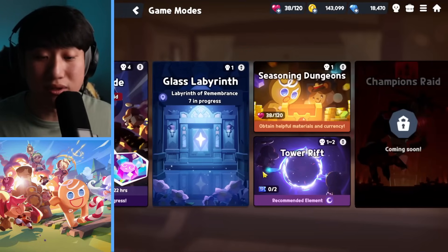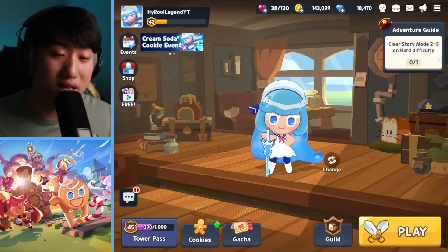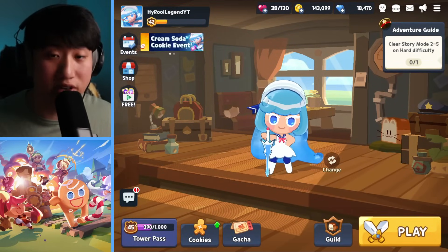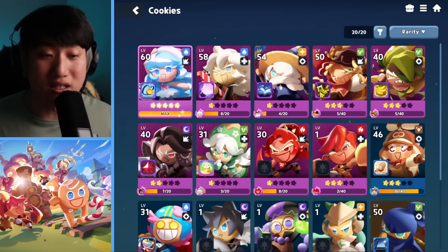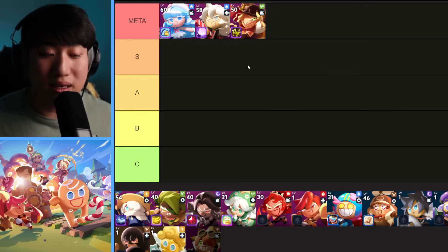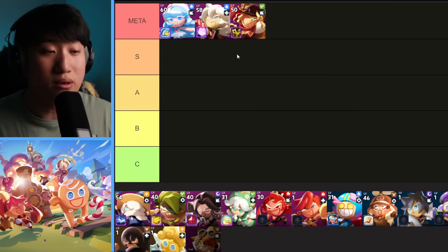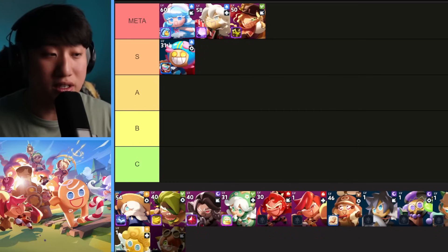Rye is a great damage dealer not only in the raid but also in story mode, Glass Labyrinth, and Tower Rift. Out of the available DPS options right now, Rye is a very strong pick. With the wind element active, Rye delivers great single-hit damage as well as AOE damage from the ultimate. So the Meta tier is Cream Soda, Rockstar, and Rye.